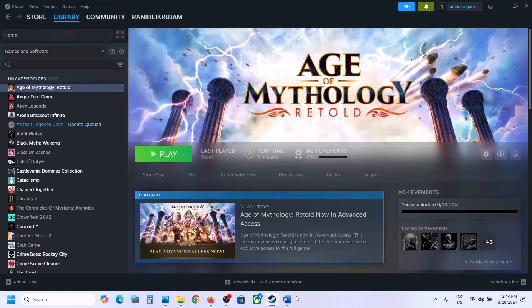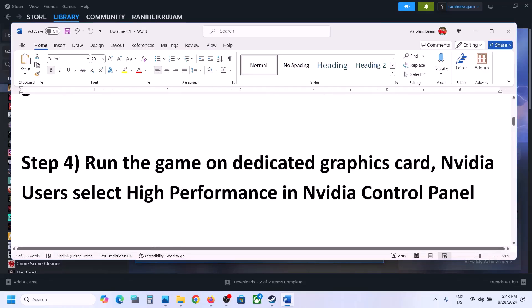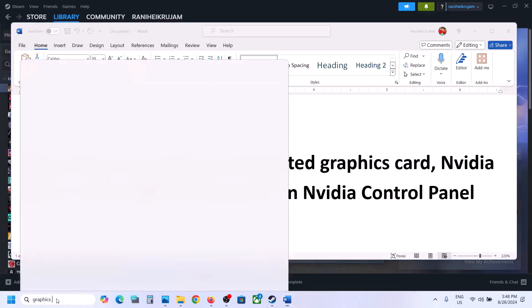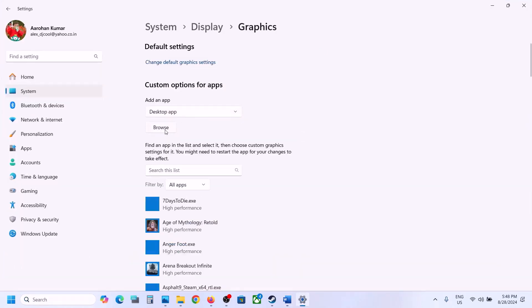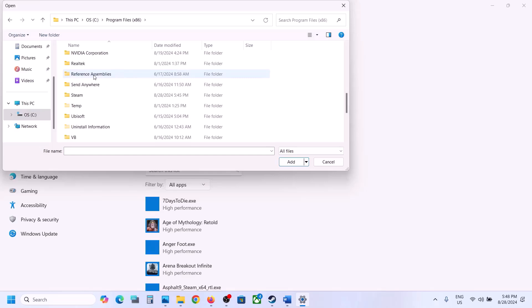The next step is to run the game on a dedicated graphics card. Type 'graphic settings' in the Windows search box, go to Graphic Settings, and click on Browse. Go to the game installation folder and select the game exe file.